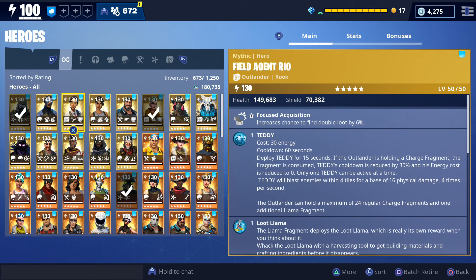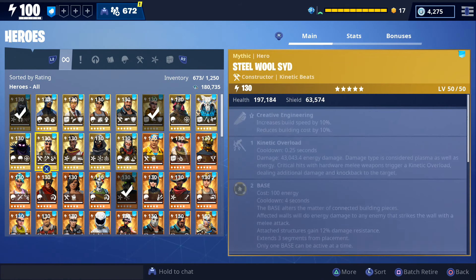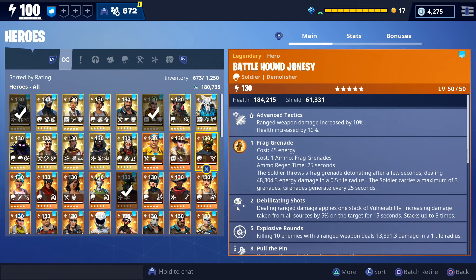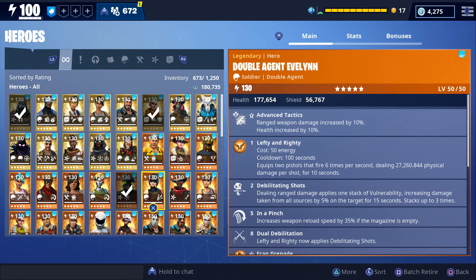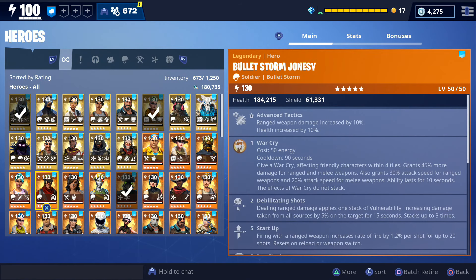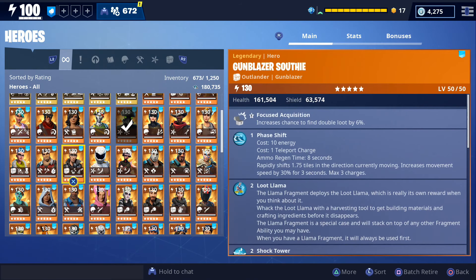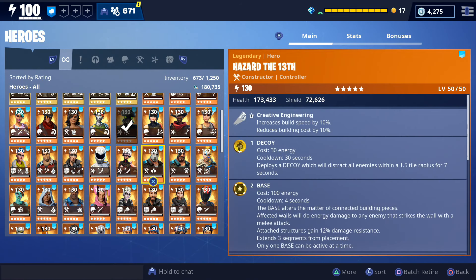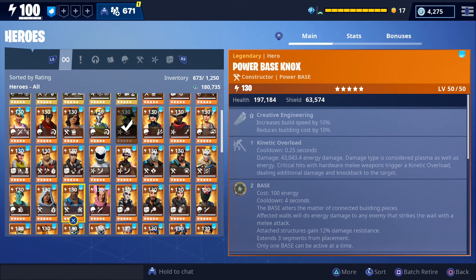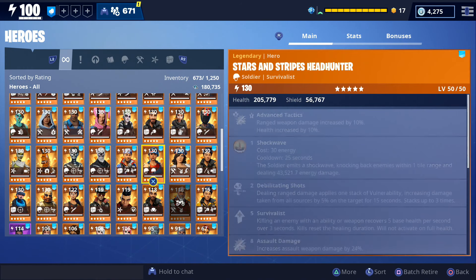Next up we're going to take a look at our heroes — I'm just going to quickly scroll over them to show which ones we have. We do have a lot more mythics compared to the last time I showed my inventory, and I believe we've gotten gameplay with all of those mythics except for Master Grenadier. We still need to get gameplay of First Shot Rio, Cat Struck to Penny, Guardian Bull, Gunblazer, Recon Scout Eagle Eye, and Power Base Nox. For most of these we have gotten gameplay of them and I'll leave links in the description. If there are any heroes we haven't gotten gameplay of that you'd like to see, just let us know in the comments.